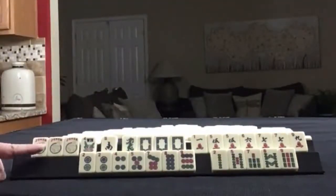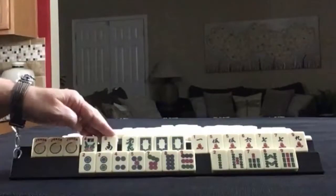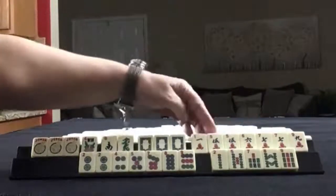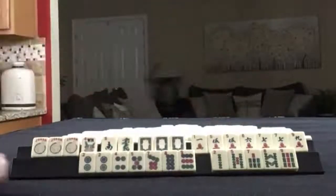We have three jokers, a flower, a south, green dragon, pong of white dragons. Then in cracks, we have 1, 5, 6, 7, 9, pair of fives, pair of sevens.